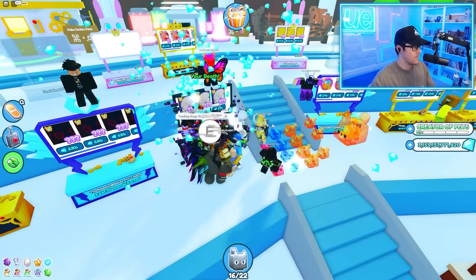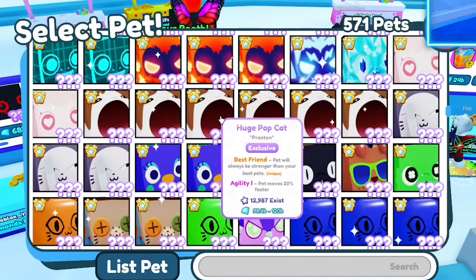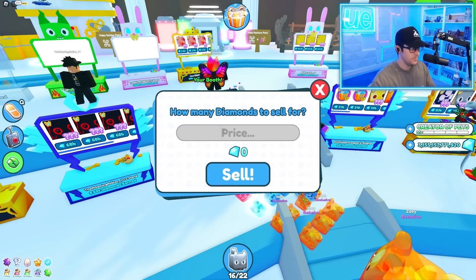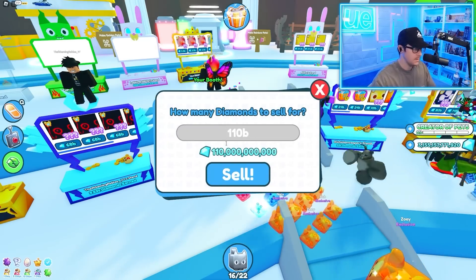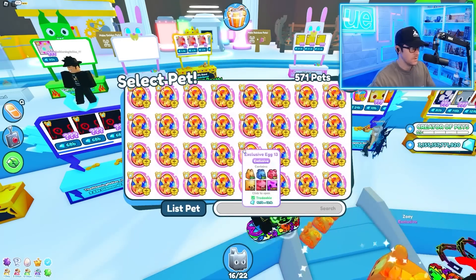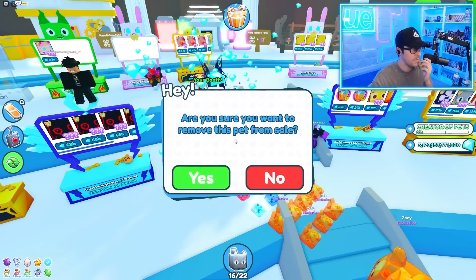We're at 3 trillion gems. To get a new Titanic we're probably going to need about 5 trillion, so we're pretty close. I'm going to sell the rest of these. What about these huge popcats? I feel like I could sell those for 110 billion, and then some exclusive eggs as well, but nobody's buying them. Lower the price on the popcats too.